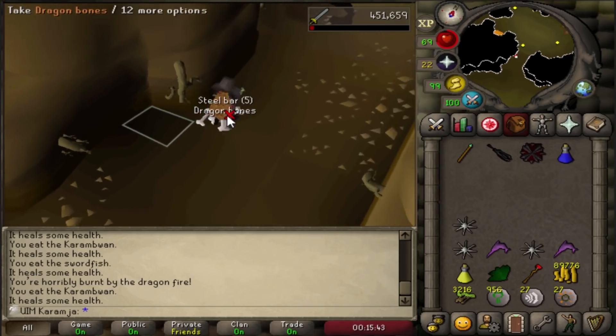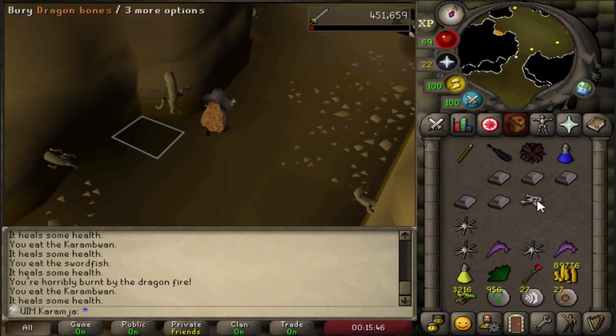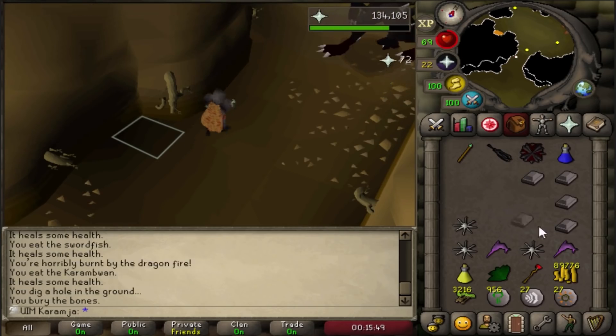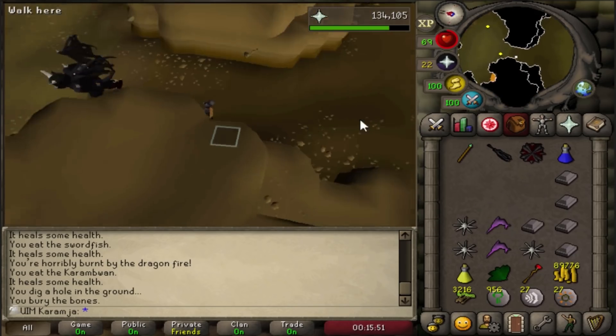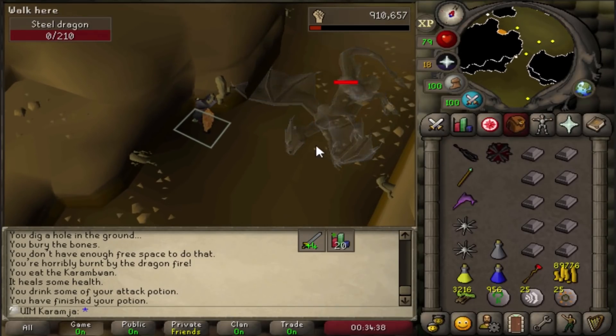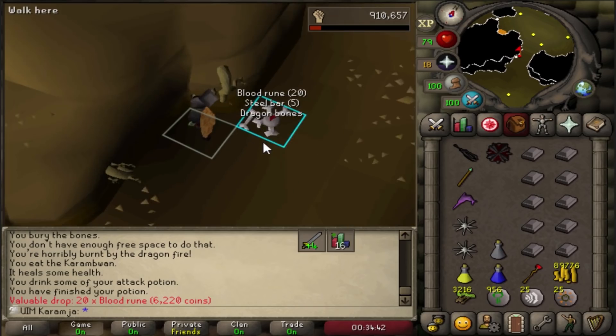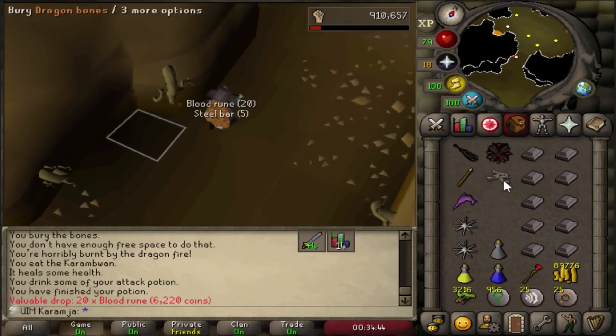Oh nice, a super attack potion - that's actually useful, that will definitely help get a slightly faster kill. Good drop boys. There it is - there's the kill. We got some blood runes, not bad. That's worth quite a bit actually.